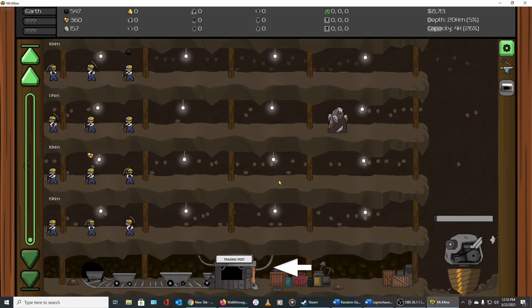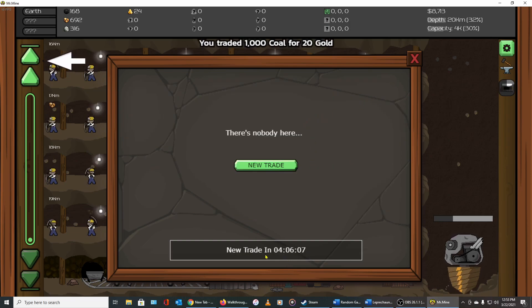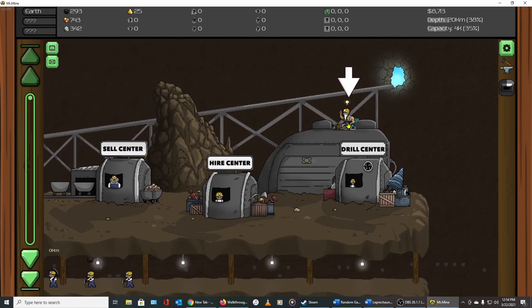We've made it to 20 kilometers down and unlocked the Trading Post. In the Trading Post you get a couple of offers from a trader. He's offering 2,000 copper for various items, a chest for 1,000 coal, or 20 gold. We have 59 minutes to decide on a trade. I'm going to buy the gold for 1,000 coal — we need the gold to make an upgrade. In four hours there'll be another trade, so we'll come back and check.